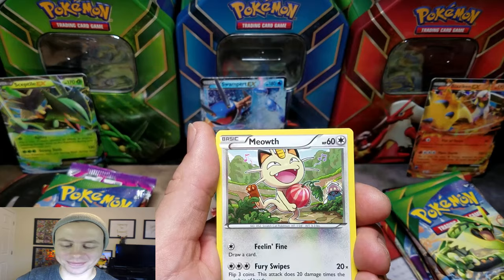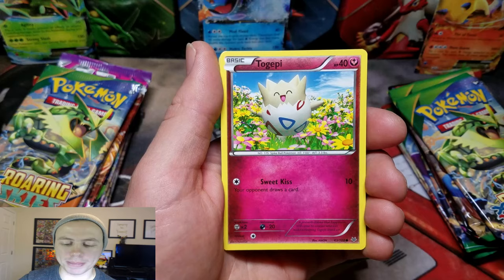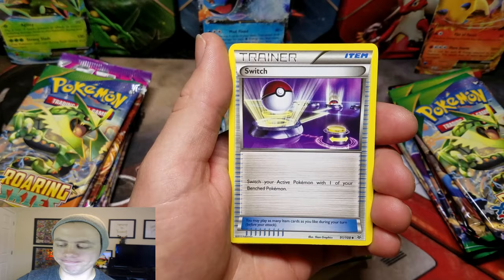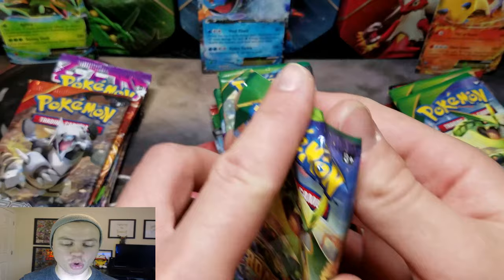Let's go! Meowth, Binnacle, Gligar, Shuppet, Togepi, an Ultra Ball, followed by a Pelipper, Switch, Ninjask, a Reverse, and a Benet Rare. It is so rare — but really it's not that rare.